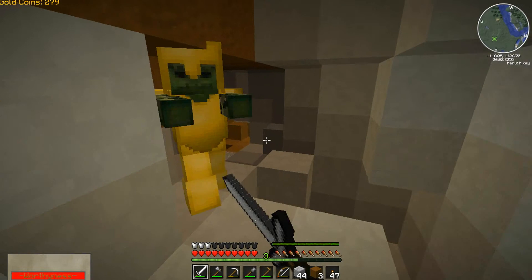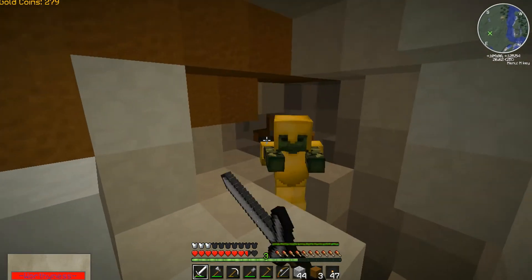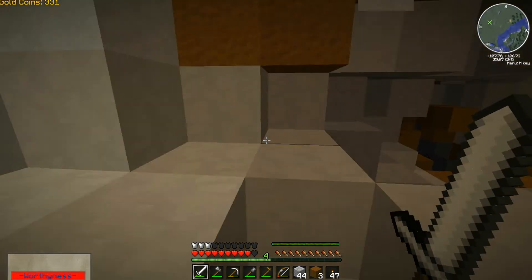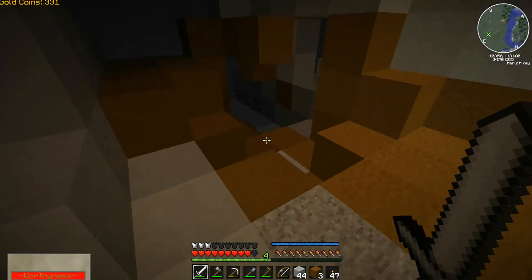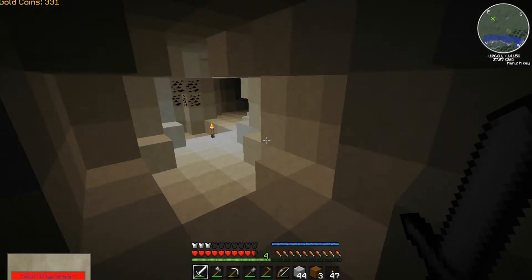I hear that cyclops. Oh, I see a zombie with gold armor - what's up with these guys having gold armor? Drop your rotten flesh for me - could use it when I'm fighting this cyclops. He's up here, good thing he's still there, glad he didn't despawn.